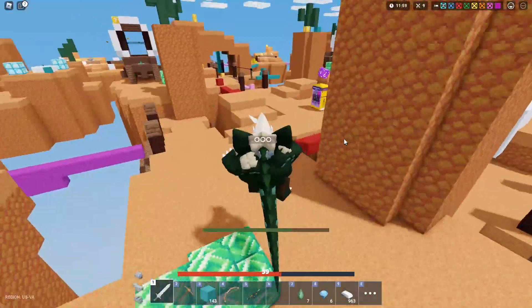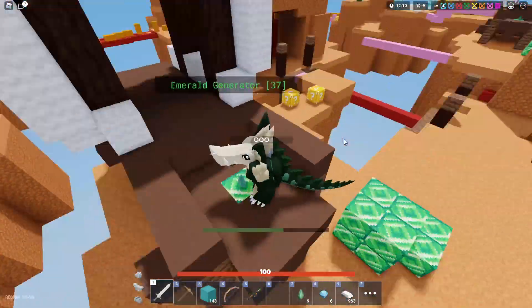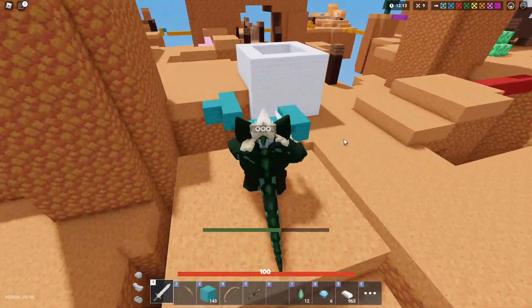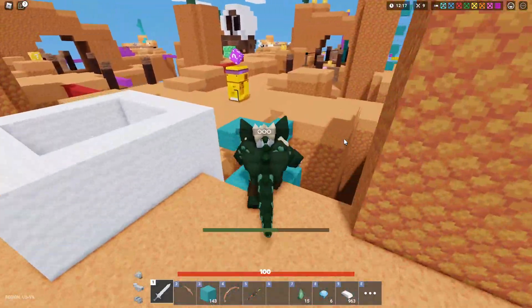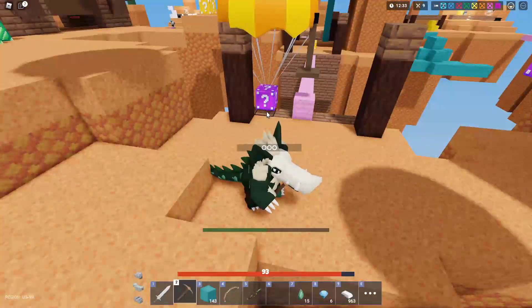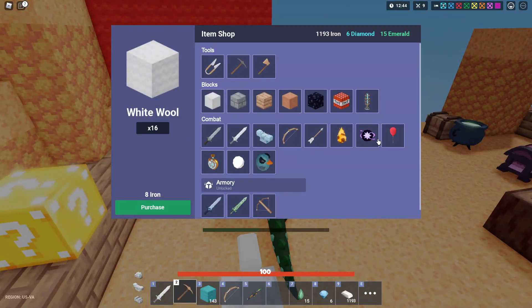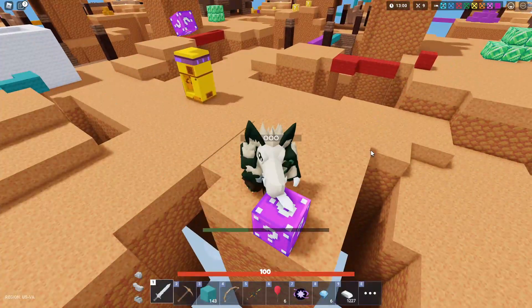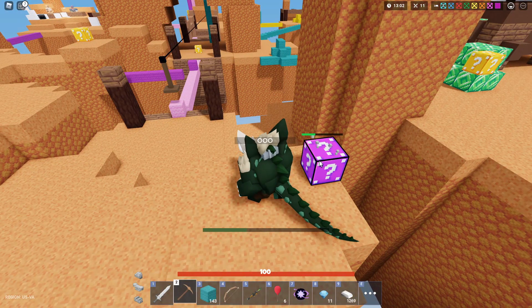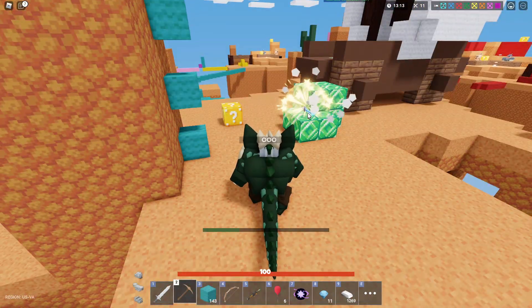Oh yeah, we got him! I think I can jump across that — yes! All right, we're doing really good, we just gotta find this Rage Blade. I don't know how we're gonna find it. Oh wait, we got lucky block airdrops right here — oh come on, oh yeah! Maybe scared him away a little bit.